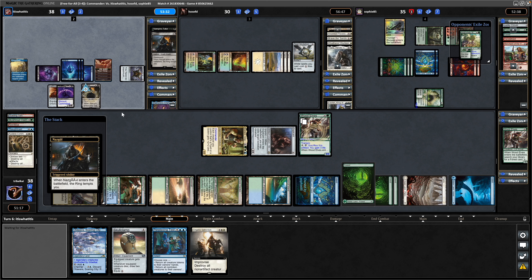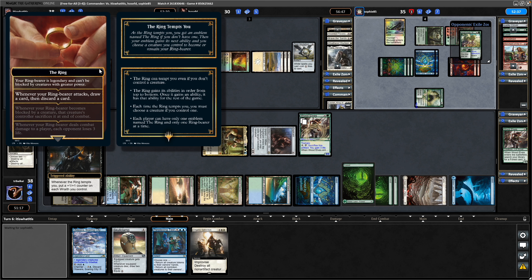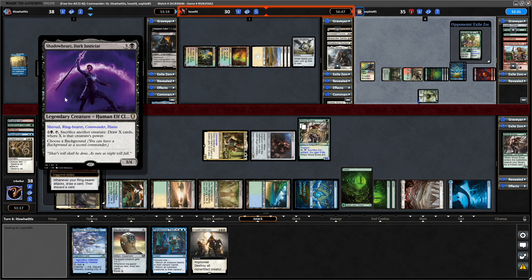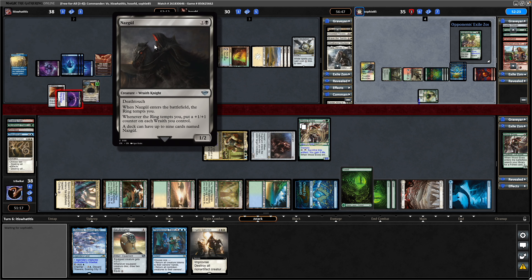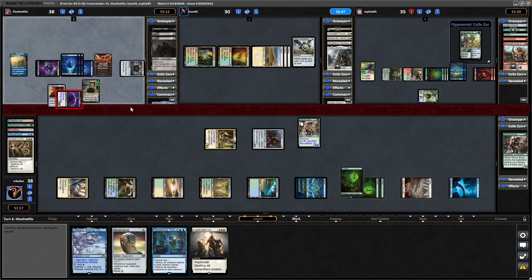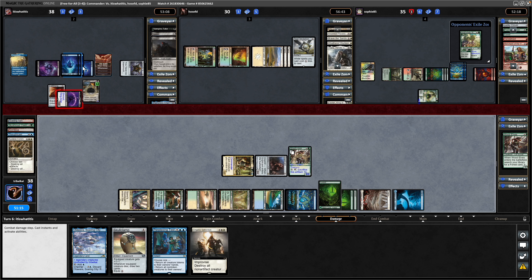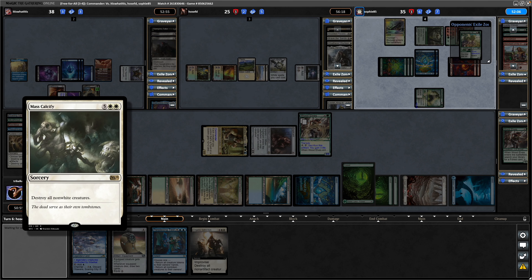Opponent's commander allowed to untap now thanks to the Crackdown disappearing. Another Nazgul - two of the same artwork, which is absolutely sacrilege. It goes to level two: whenever your Ring Bearer attacks, draw a card then discard. The 3-4 commander not holding up its ability, just going in towards the mono-white player, going to loot in doing so, and discarding another Nazgul with a different artwork. They actually don't have double black so can't hold up the ability. Mass Calcify now - destroying all non-white creatures, so it's not exile at least.